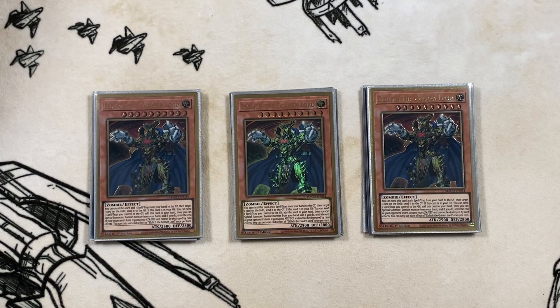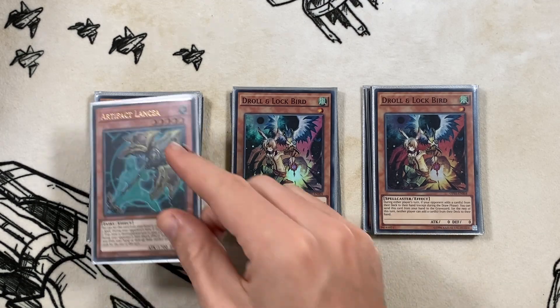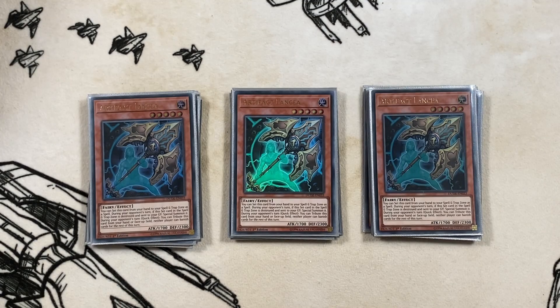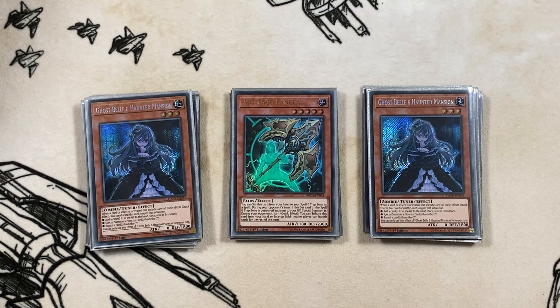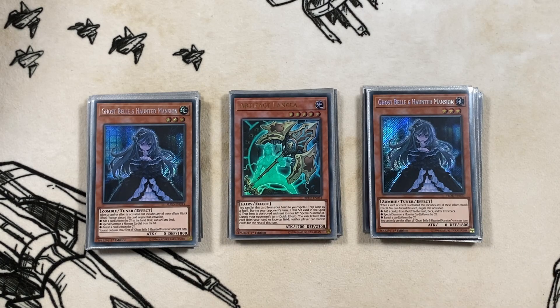Next we get into the hand trap lineup - you can switch this for a trap lineup if you want. As I'm playing heavier into the Zoo lineup, I feel playing hand traps is better than a physical trap lineup because Zeus can kind of ruin your day if you have a bunch of traps set and don't want to use Zeus. So we are playing three copies of Droll and Lock Bird - it's really really good in the current format. Then three copies of Lancia, another solid card in the format, though not quite as good as Droll. You can definitely change the hand trap lineup to whatever your locals demands. Two copies of Ghost Bell and the Haunted Mansion round out our hand trap lineup - just two because it is a hard once per turn. You can consider mixing your Lancias for Ghost Bells, but three Drolls is definitely the correct choice.